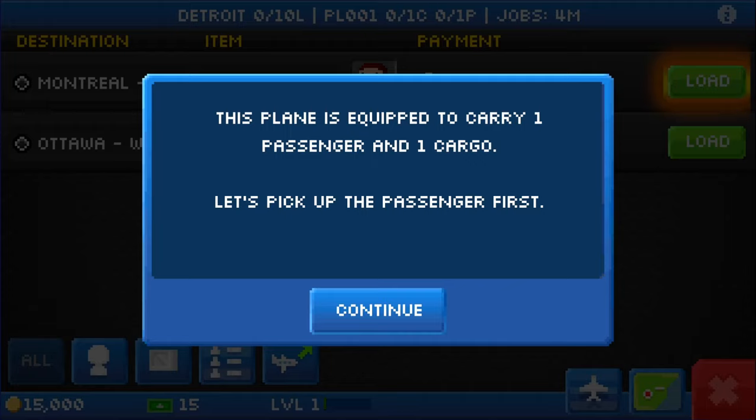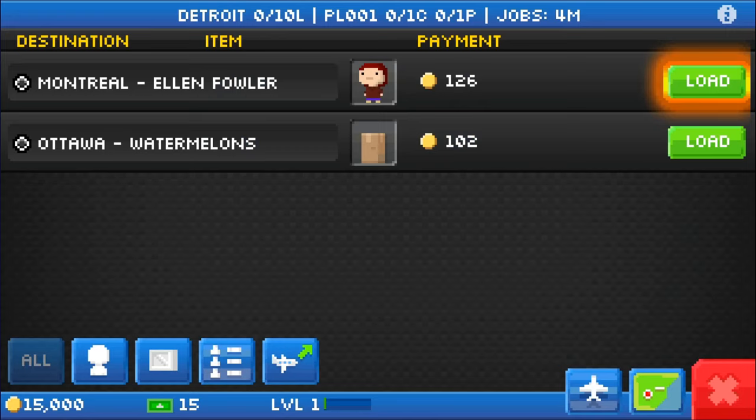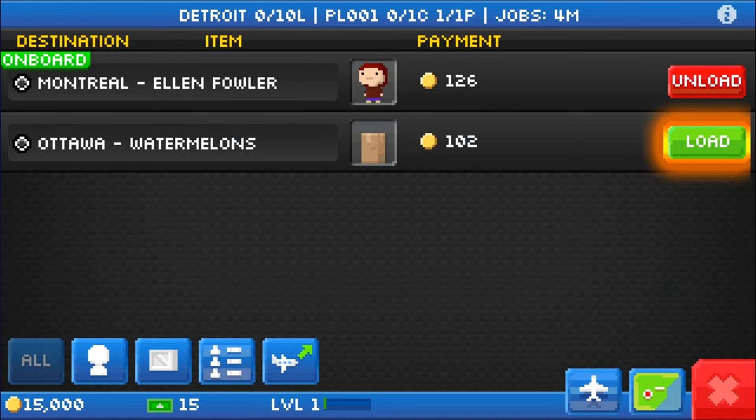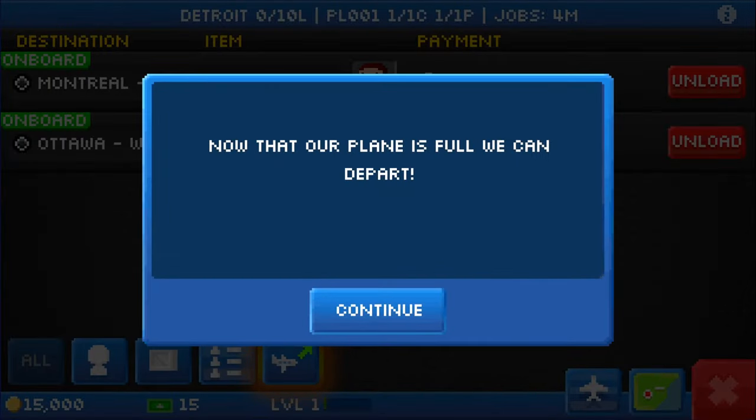This plane is equipped to carry one passenger and one cargo. Let's pick up the passenger first. This is the jobs menu, and there are only two jobs at the moment. We have a passenger who's going to Montreal, so let's load that one up. Now the cargo — the watermelons — is actually going to Ottawa, so we're going to load that up as well. Now that our plane is full, we can depart.